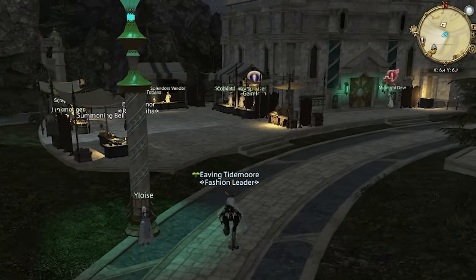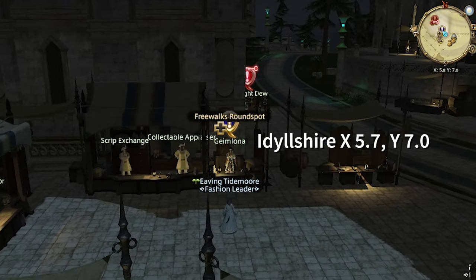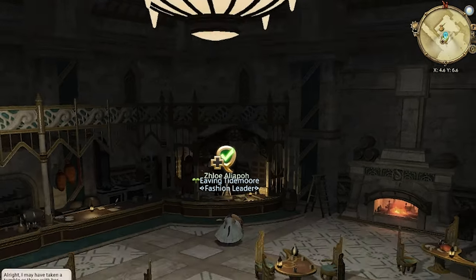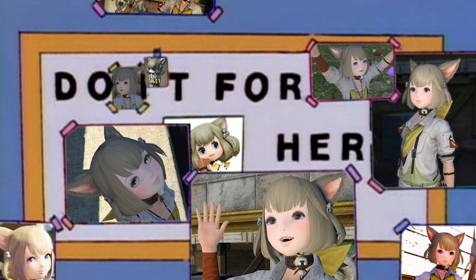To unlock custom deliveries, you need to first head to Idleshire and pick up the quest Arms Wide Open from Gaimona. This quest will unlock your first client, Slowie — she's the big sister of Chloe, who you receive your journal from every week.